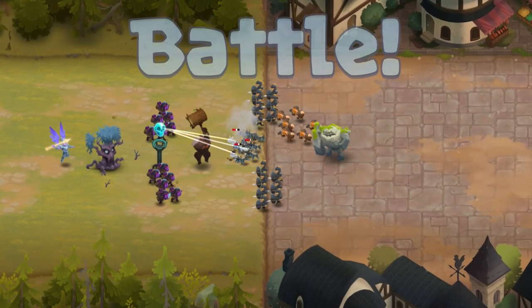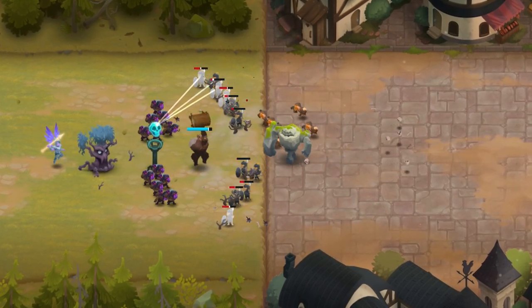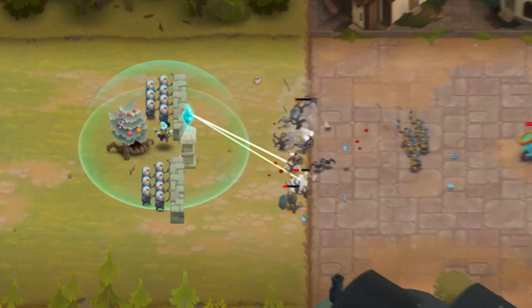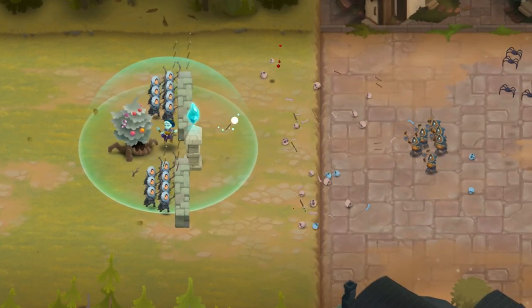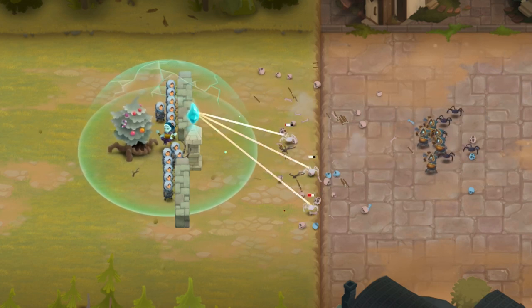So Ancient Tree is a great defensive unit, but how does it make you win? You want to place enough high damage dealing units next to your tree to kill trapped units as quickly as possible. With walls, you can prevent some of your units from moving, ensuring that they do not run too far from the tree and the area threatened by its roots.